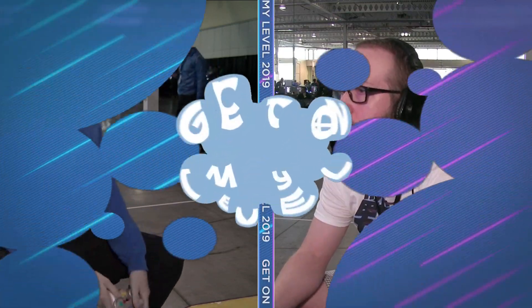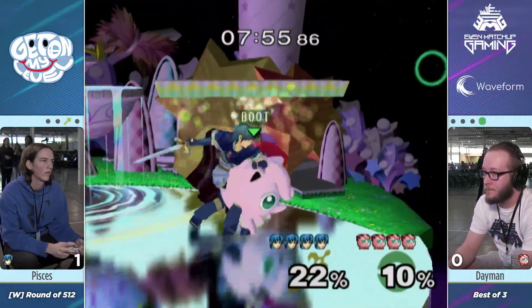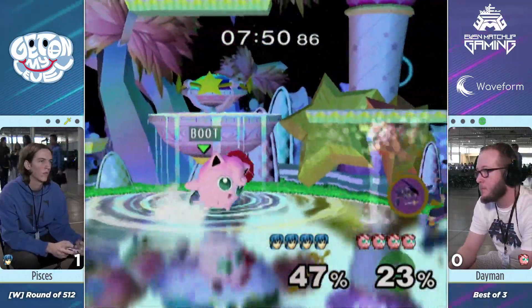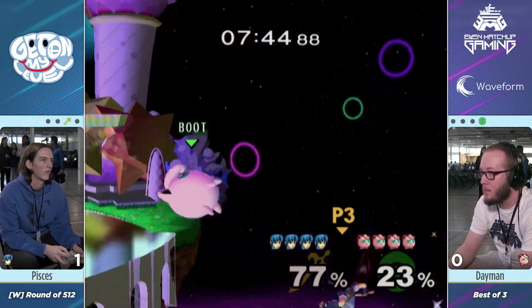Just trying to pop Puff up and keep her above, which is generally Marth's best position — being below characters, especially a character like Puff. Her down air is alright, but not really going to beat out a Marth up air or Marth fair. So we can assume Dreamland was banned. And honestly, even though it's not the best stage, Fountain of Dreams is the next best pick for Puff.